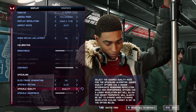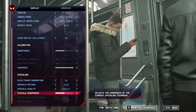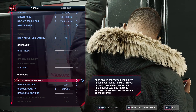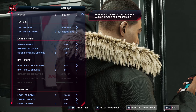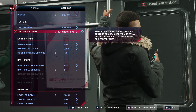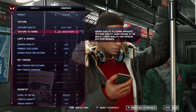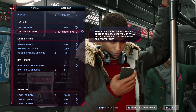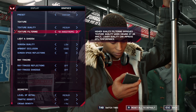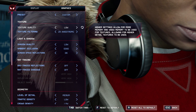For upscale sharpness, I go with 5 — it's a matter of preference. If your game looks blurry, raise it a bit. For texture quality and filtering, it depends on your VRAM: 8GB or more, go Very High with 16x Anisotropic; 6GB or more, go High with 8x; 3GB or more, go Medium with 4x; less than 3GB, go Low with 2x.